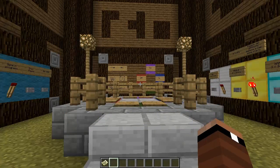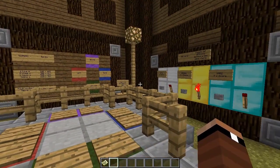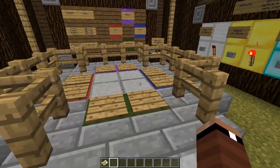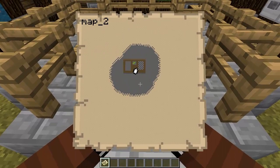This map is a custom downloaded map that was created by a group of guys called the Redstone Development Foundation. They went ahead and created Tetris within Minecraft. This may not look quite like Tetris just yet, but this is the control room and these are your controls. We actually play on a screen which is generated within this map. So that's pretty cool.